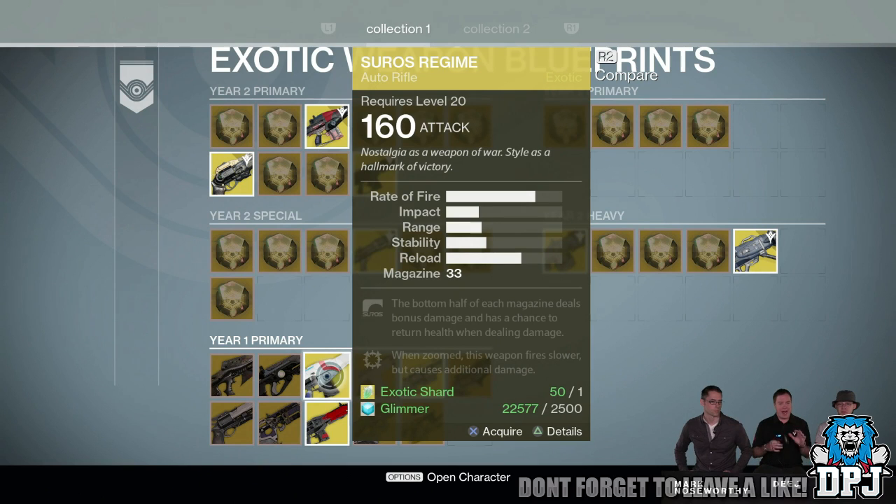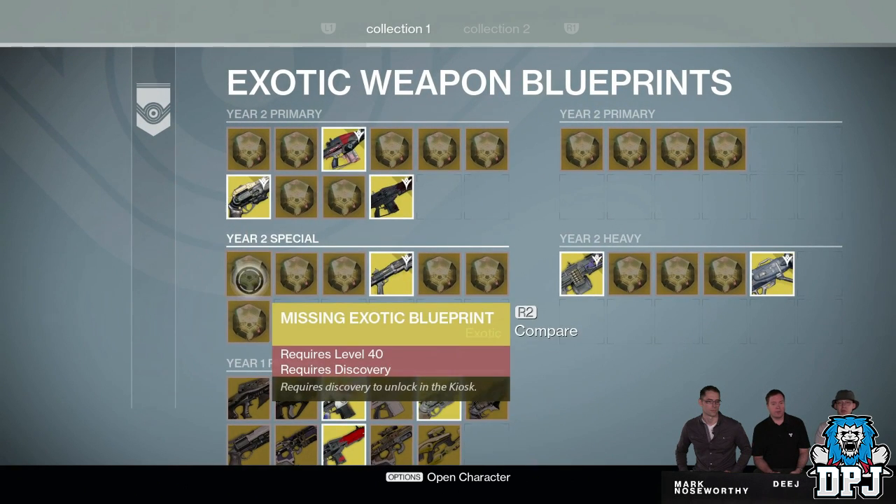Year 2 exotic weapons will be new exotic weapons as well as some — not all, but a certain select few — updated Year 1 exotics. These updated Year 1 exotics will obviously have the upgraded attack, but they will also be upgraded with a new look as well as certain new perks added.